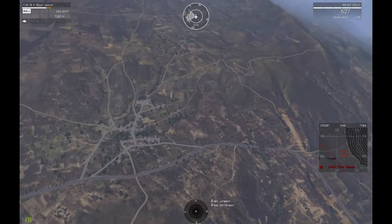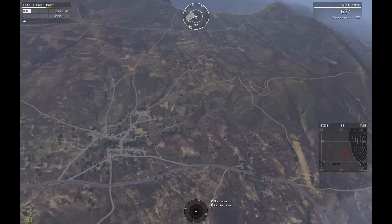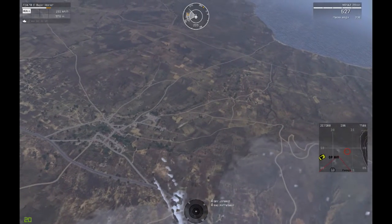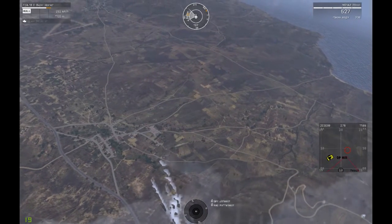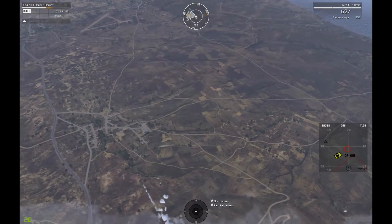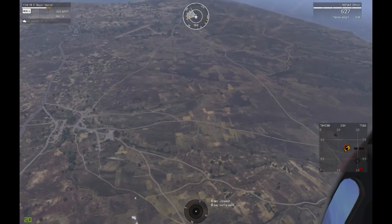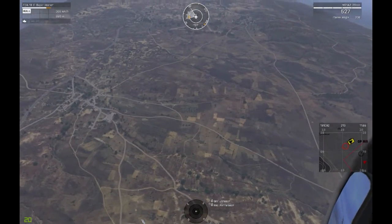Reference power line. Power lines not seen. Over. Southernmost road running west, intersection with the center road, over. Roger. I see southernmost road running out west, joins up with the middle road in a T-section approximately three to four hundred meters west of town of Panagia.